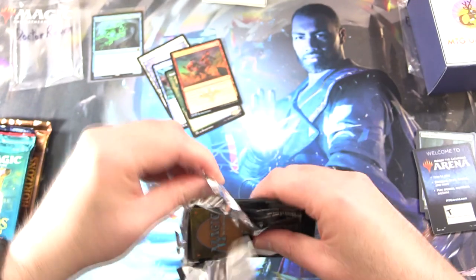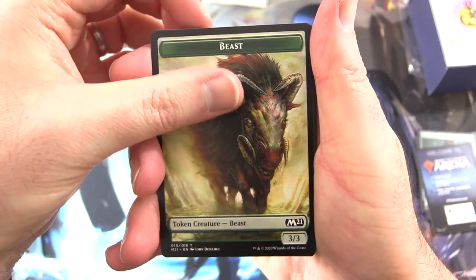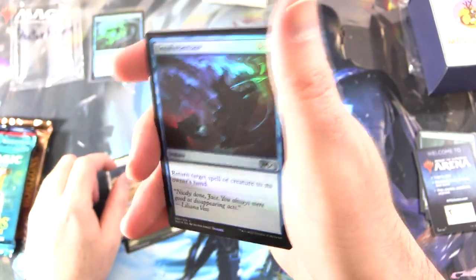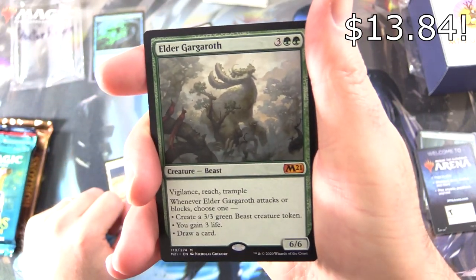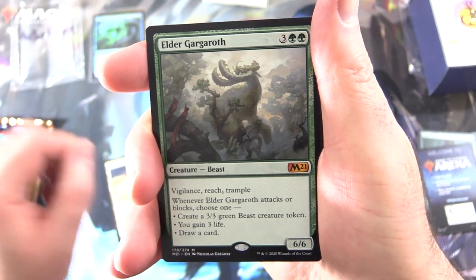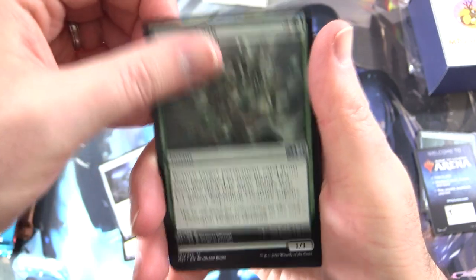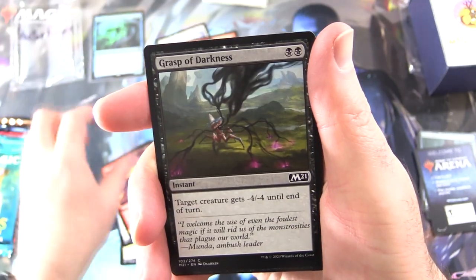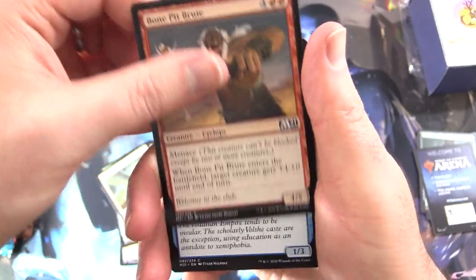Core 2021 coming right up. These packs really don't want to be opened — maybe that's a good sign. We have a Beast Token, Scoured Barrens Foil, Unsubstantiate, and a Mythic: Elder Gargaroth. Creature Beast, 6/6 for 5. Vigilance, Reach and Trample. Whenever it attacks or blocks, choose one: create a 3/3 Green Beast creature token, you gain 3 life, or draw a card. And uncommons: Epitaph Golem, Fungal Rebirth, Fierce Empath, Trander's Magma, Showcase Grasp of Darkness, Silent Dart, Crypt Lurker, Ranger's Guile, Concordia Pegasus, Bone Pit Brute, Vidalken Arcanist, and Alpine Watchdog.